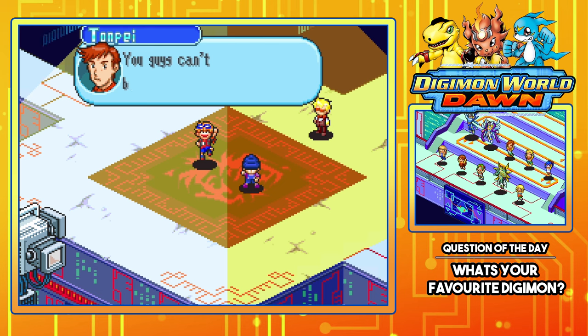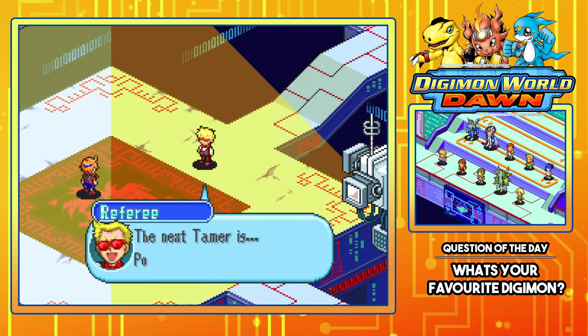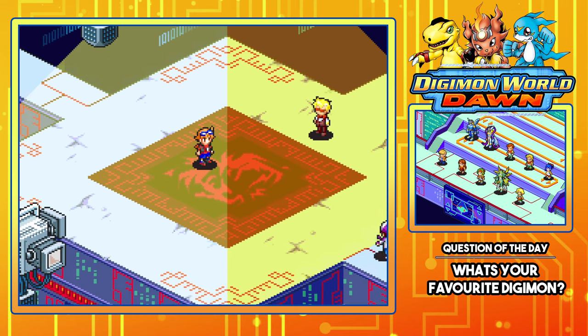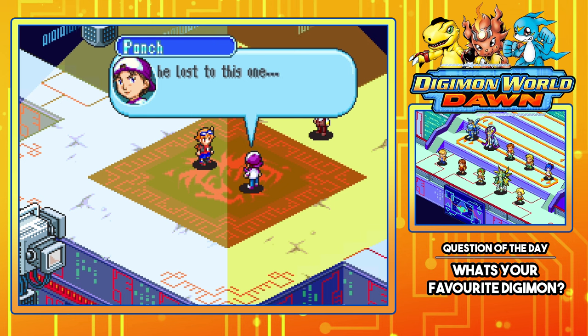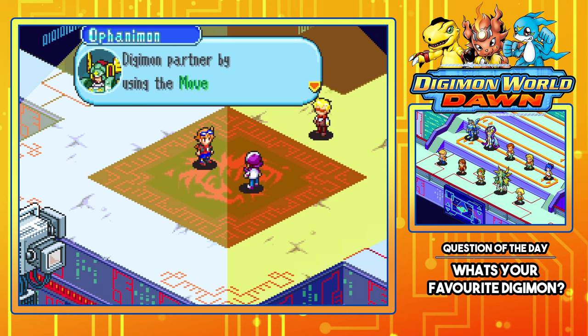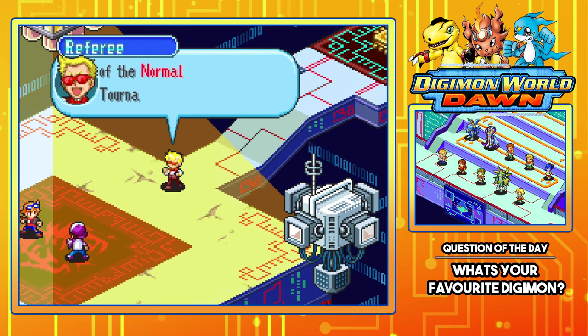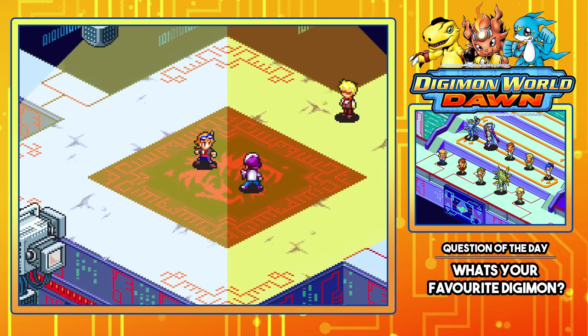Nice going Voltsy! You can change the formation of your Digimon using the Move command — Digimon next to each other can support each other's abilities. The next tamer is Punch of Nightcrow. Newton, that fool — I can't believe you lost to this one, he's still an amateur. Voltsy, just ignore his talk, don't let him provoke you. Ready? Begin! Have you guys got any tips on things I should definitely pick up? That'd be great.